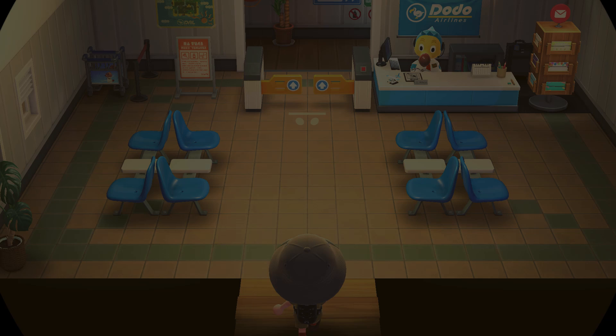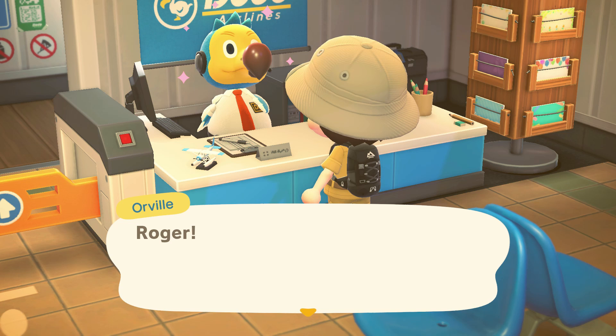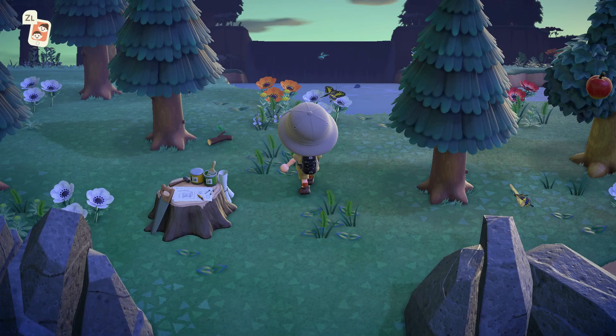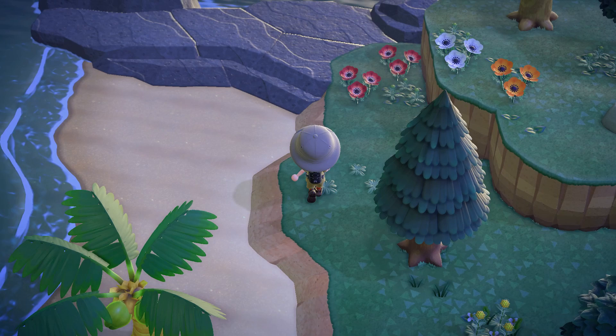From there we're gonna use our old Nook Mile ticket technique and take some Nook Mile tickets to hunt for a specific island. You want an island that has some fruit trees on it. If you come across a bamboo island, immediately fly back and go to a different island. If you get an island with all cedar trees, or one that has way too much water, head back and find another island. It might take one, two, or three tries at most.